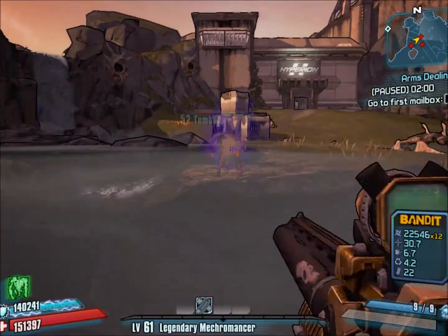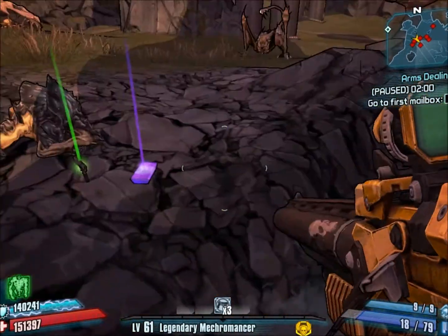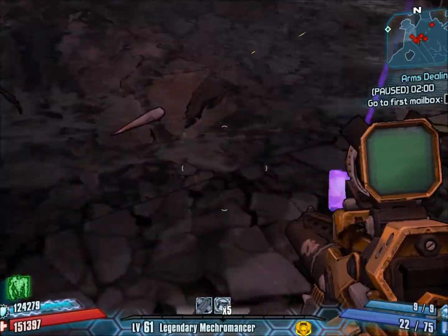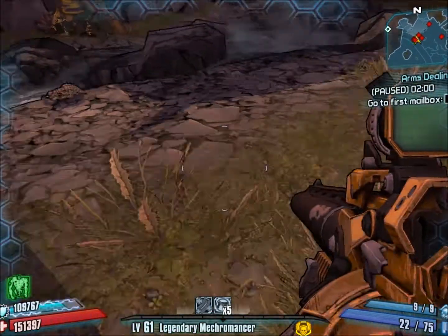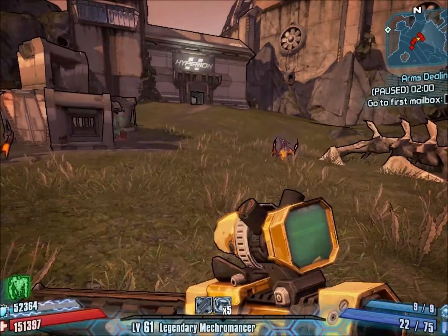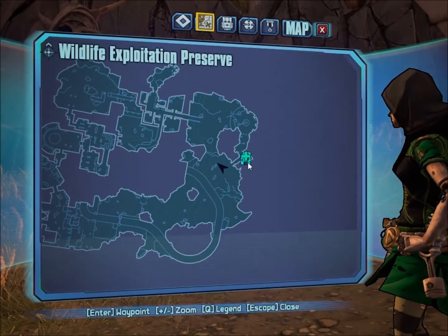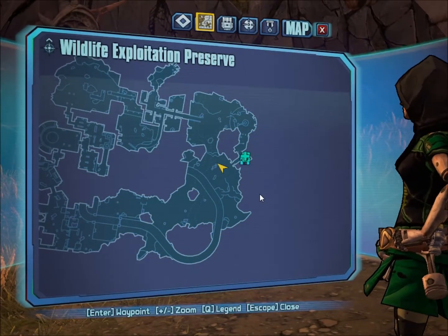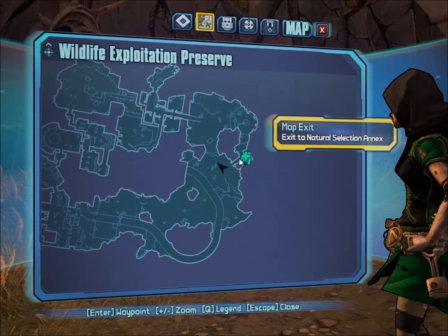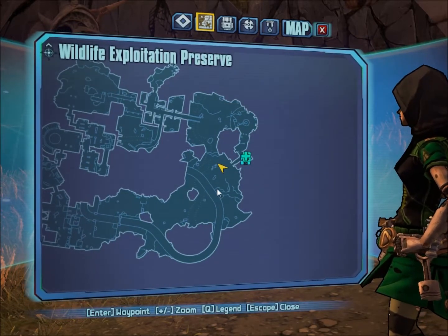Kill it. He didn't drop it, but he was there. The easiest way to farm for him is if you have the Natural Selection Annex. Just try to kill him, go in here, then come out again, then save and quit, come back, and you'll spawn right outside here — right in this corner. Then you just come out, kill him again — try anyway — save and quit, and just keep doing that.